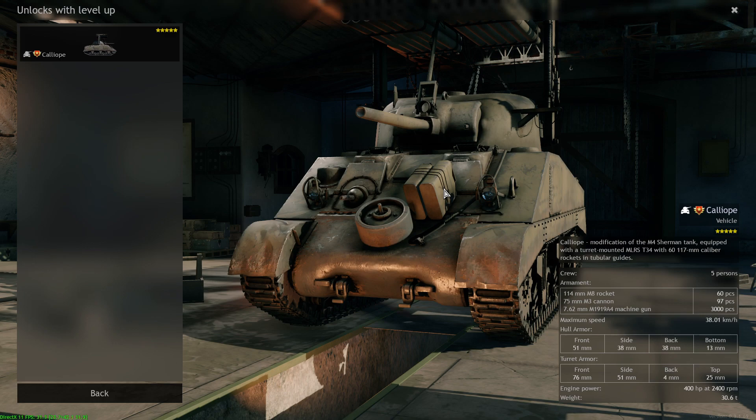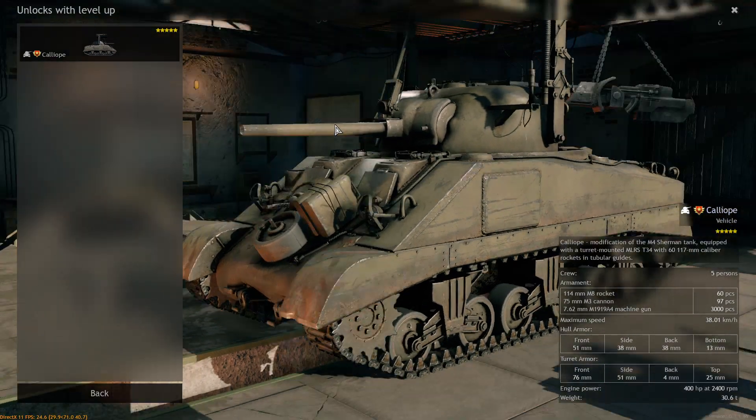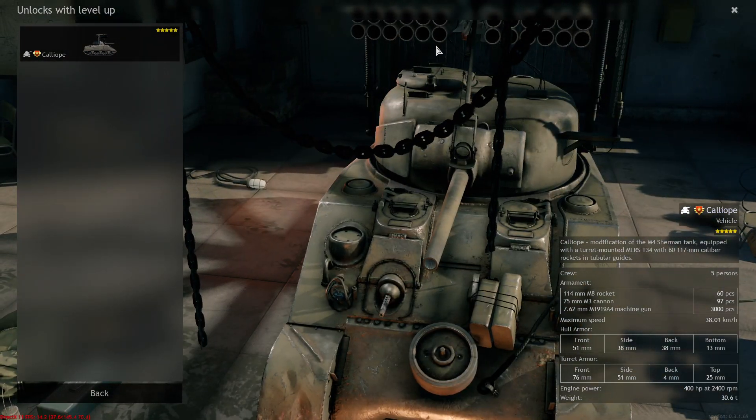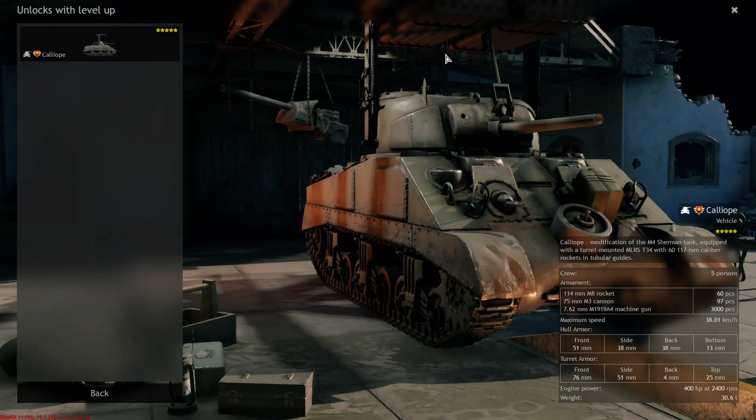It will fire off a volley, and it kind of is similar. But the main thing is that it fires the gun as well — it's linked to the fire button. So you fire a round off and if you hold it, it fires off constant M8 rockets. Now the rockets by the looks of things don't have much pen, but if they hit they will do a lot of damage, and if they do pen they will destroy the tank. I think it's going to be still annoying to deal with, but it's not like what I was expecting with the Calliope.